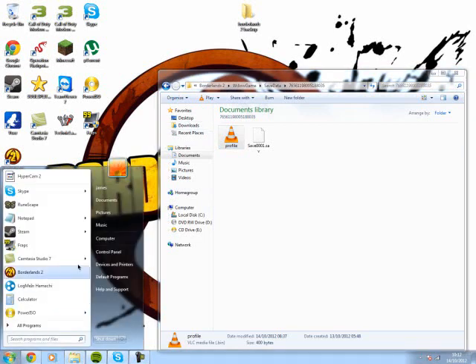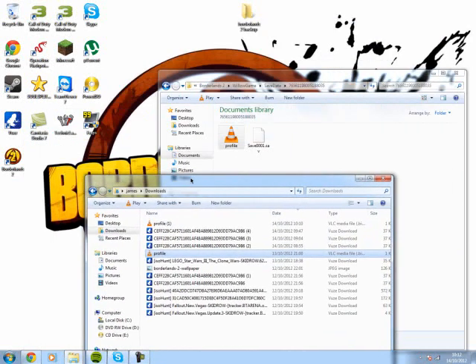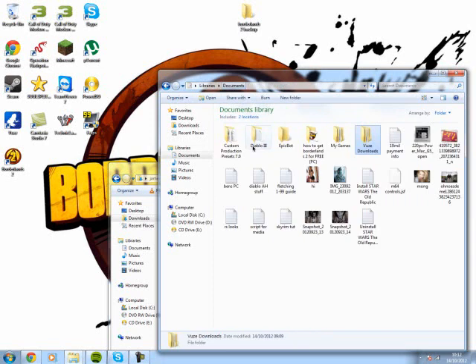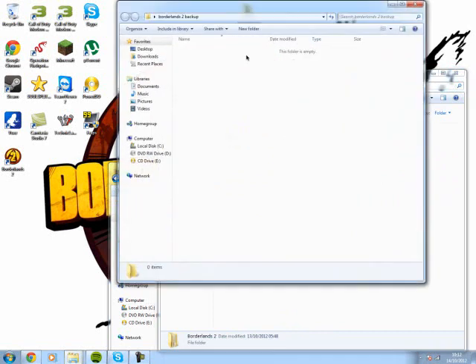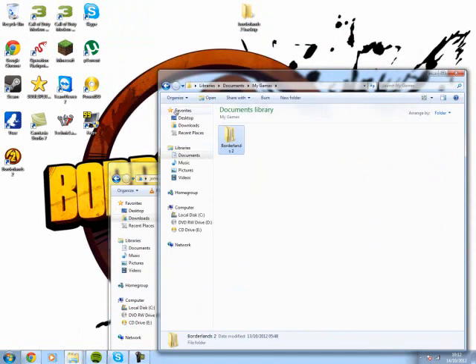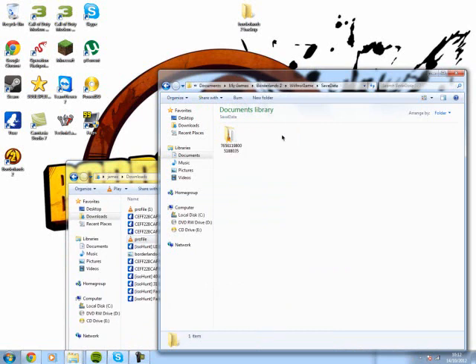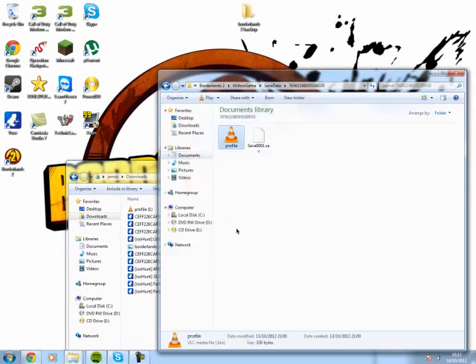Open up your downloads and here is the modded profile. We're going to go back to Borderlands 2, copy and paste — paste it in here and now we have a backup. Now go into Willow Game, Save Data, and drag the profile folder into here, copy and replace, and it's all done.